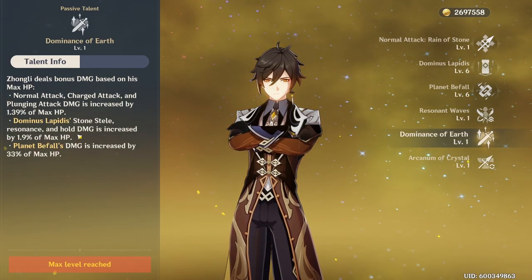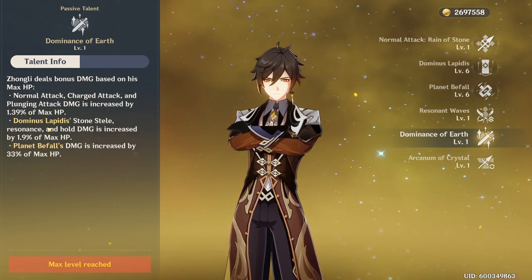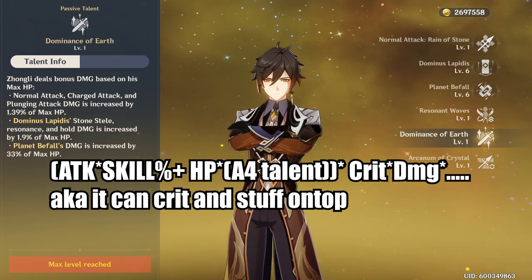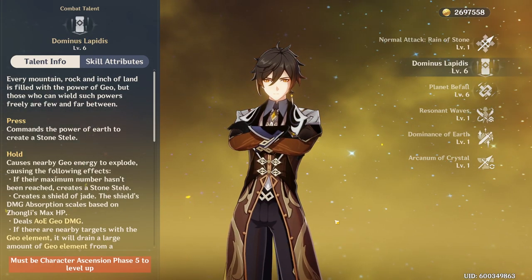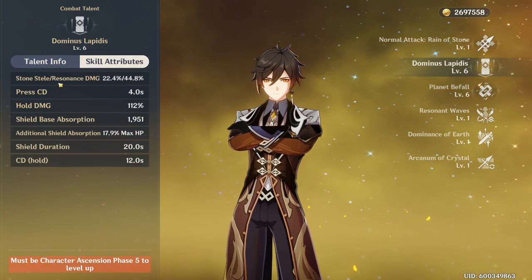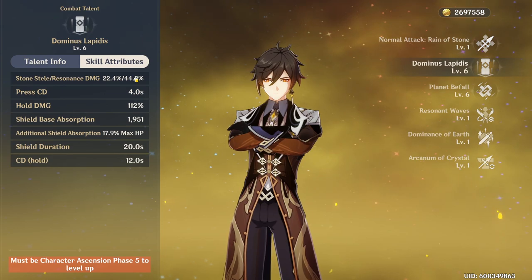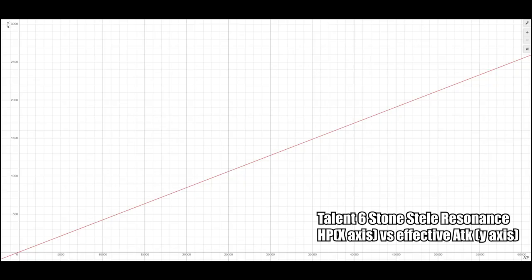The final buff to Zhongli is that now all of his attacks scale with maximum HP. This is actually a significant amount of damage. The damage scaling can be calculated from the previous experiment with the meteor — at talent level 6, my tablet has a Resonance damage of 44.8%. So how does the 1.9% max HP scaling compare to this? To understand how much value we're getting, we can solve it using very simple math.